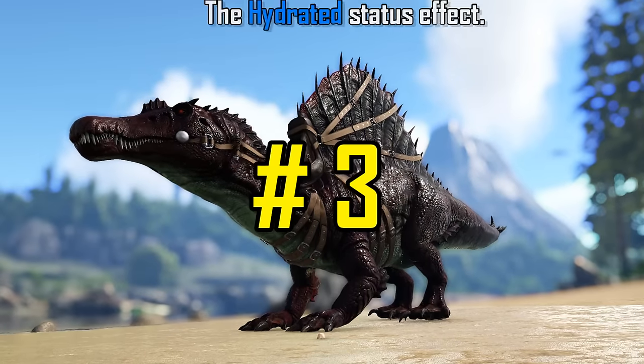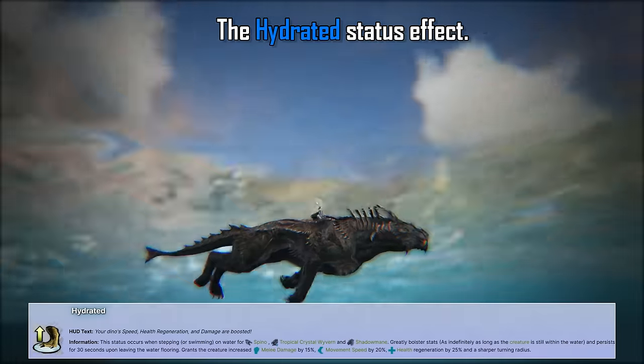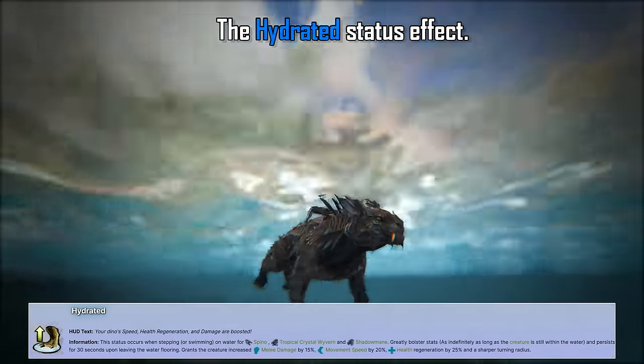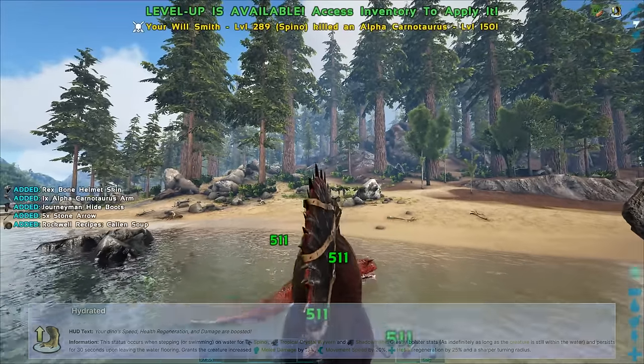The Spinosaurus, the Tropical Crystal Wyvern, and the Shadow Mane will receive the hydrated buff once they touch or submerge themselves in water, where their movement speed is increased by 20%, attack damage by 15%, and health regeneration by 25%, making them much stronger battle mounts.